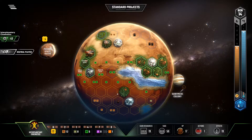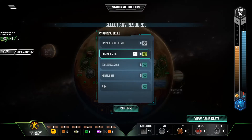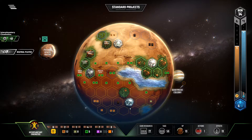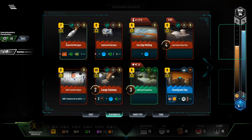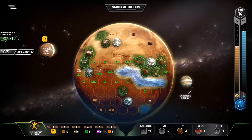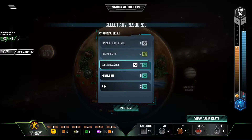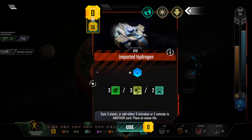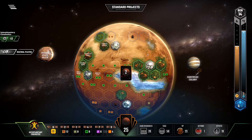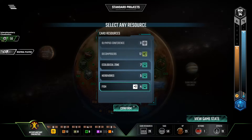Now I can afford my fish. My little fishies are going to get me a bunch of points here with Viral Enhancers buffing it, going for the Decomposers in the Ecological Zone. Imported Nitrogen goes to the Decomposers on the microbes and the fish get the animals. Imported Hydrogen — place it right there. I want the animals to go on the fish.